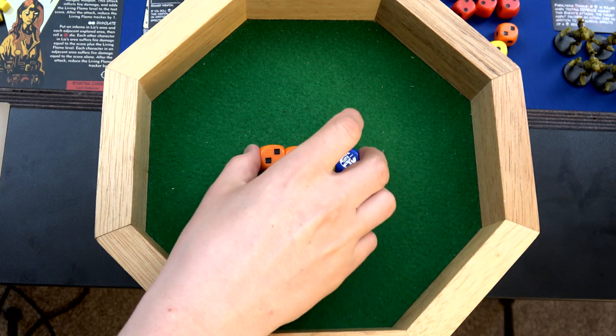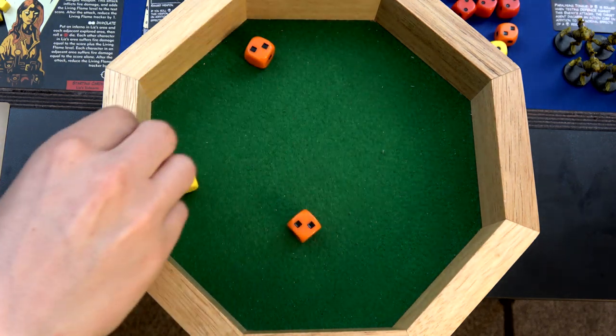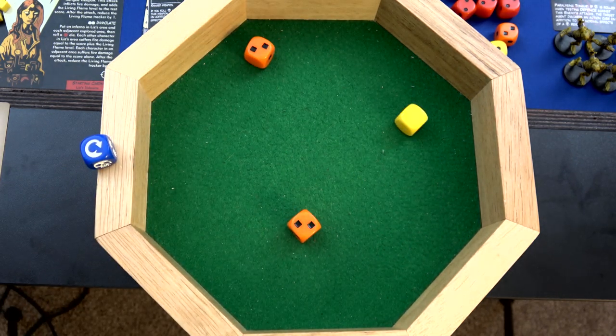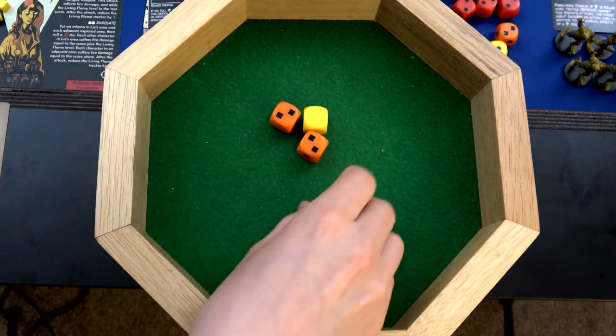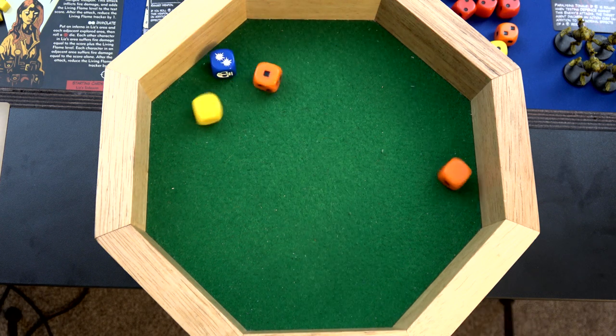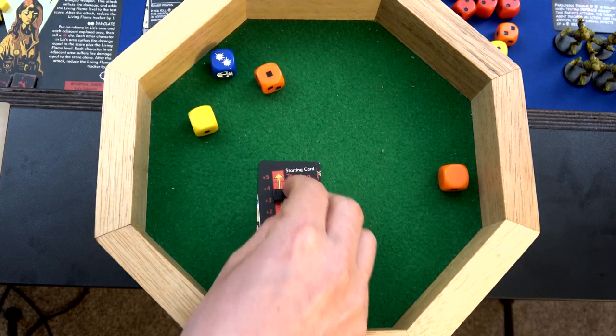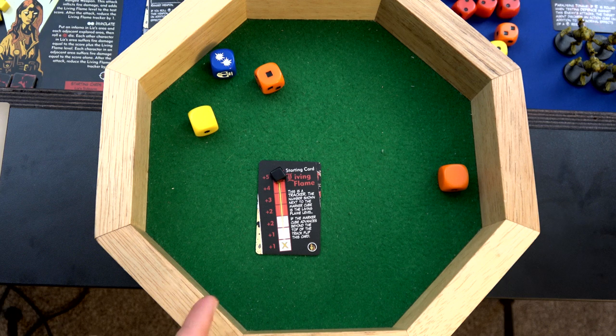Hellboy defends first with two orange and one yellow against five damage. We use our reroll on a poor result - he took one point of damage. Liz will roll the same three dice - if she takes damage, her living flame goes up to five, but that might not be bad from what I'm thinking of doing. She blocks three and takes two points of damage, which fills up her health track. Her living flame moves up two spaces to the red area, triggering the additional advance - normally I'd move one, but since it's in the red space it moves an additional spot. Finally poor Abe spends one action cube to roll three yellow dice instead of two.